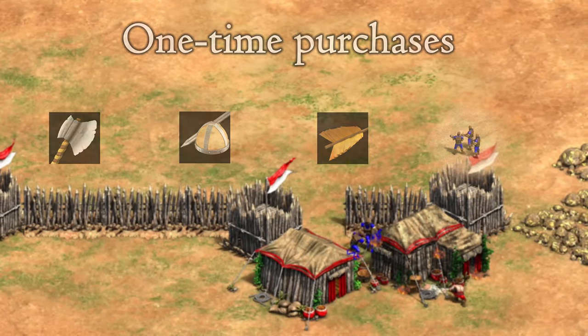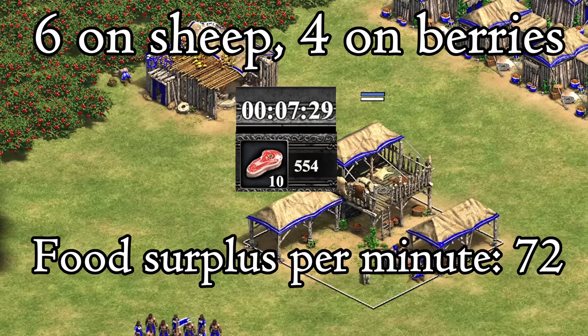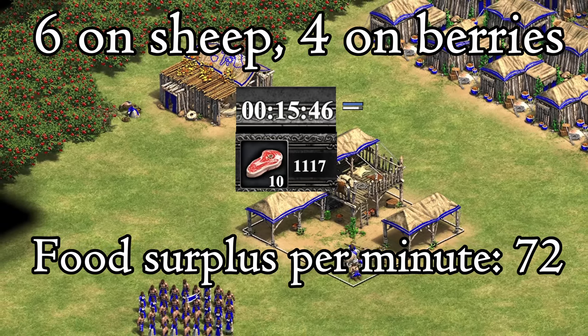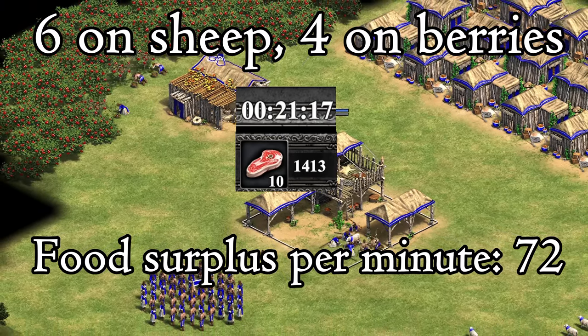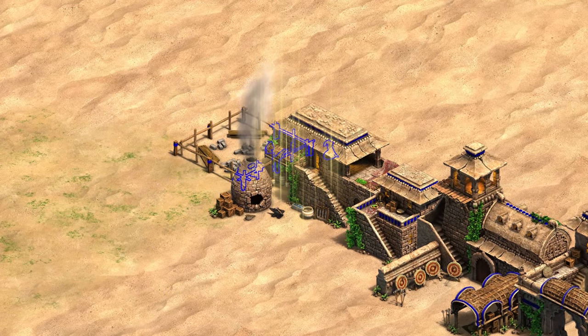Since these three militia are one-time buys, we just need to have our baseline six villagers on food plus some additional food income. When saving for these one-time buys, you must consider the maintenance cost of your production buildings first. For much of the early game, this is just your six on food for villager production.